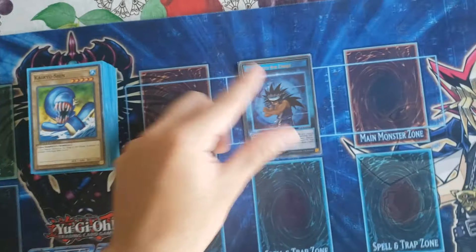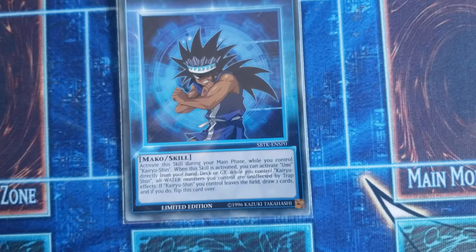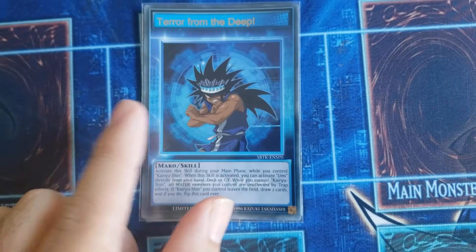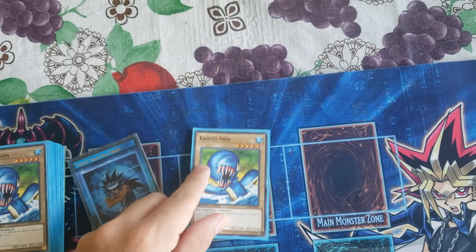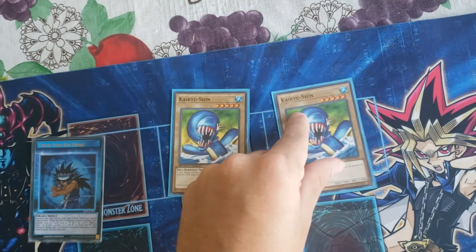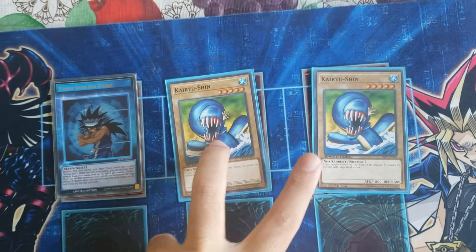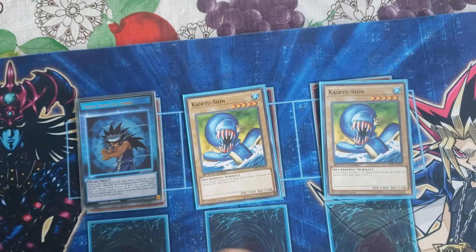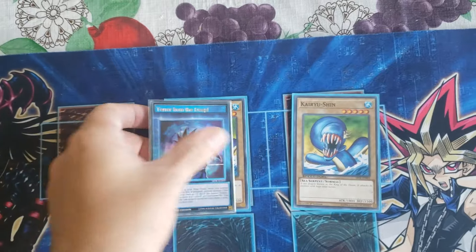We have Tavern from the Deep skill. What this does is that if you have a Kairushin on the field, you flip it and then it will be unaffected by trap cards. And if Kairushin is removed from your field, you get to draw two cards, which gives you the card advantage. Now I'm running two because you really don't want to draw them until mid game or late game. They're a break card, so two is enough, not three.